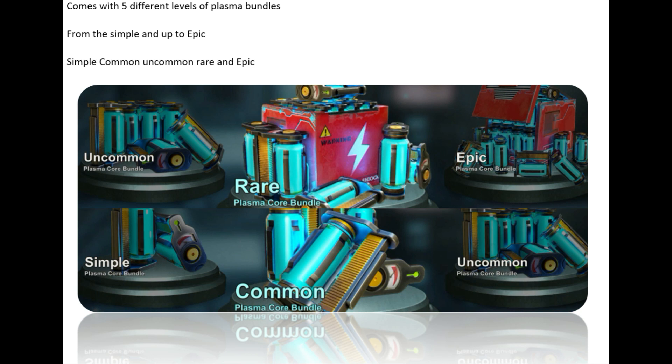Each of those labs comes with five different levels of plasma bundles, from Simple up to Epic: Simple, Common, Uncommon, Rare, and Epic bundles. You can buy each bundle just once per week.